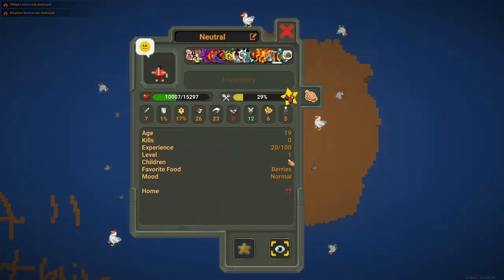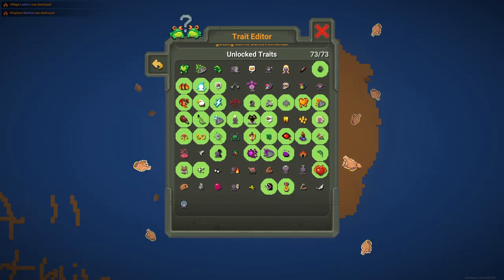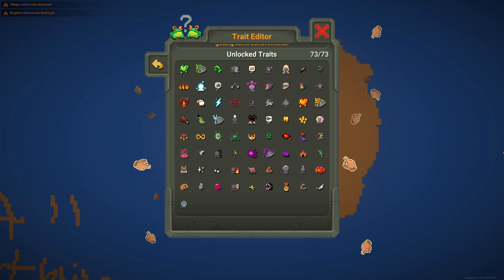The Trade Editor just bugs out - I don't know, I just have to keep clicking everywhere. I thought I'd open it and it would be unlocked, but no, you have to keep clicking. Now we have all the trades in the game! That's everything - that's how you unlock all 73 traits. If you're wondering how to get this last one, it's probably just bombing the world and things like that.